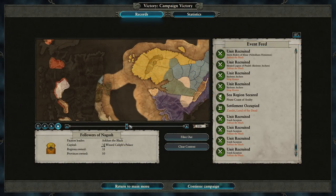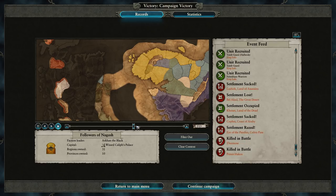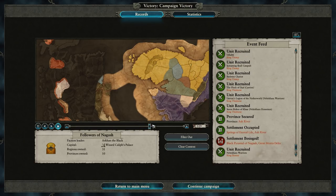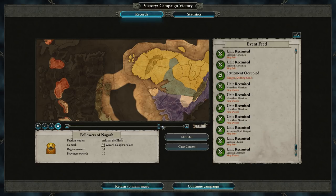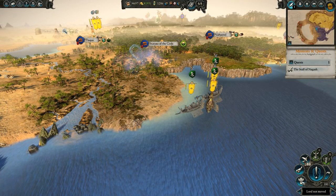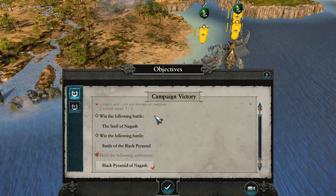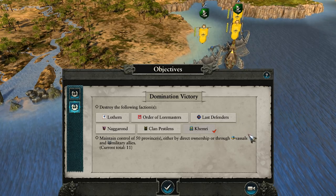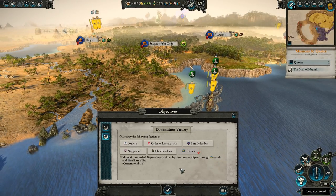You might think the victory conditions are fine, and they are. But because of these conditions, I only fought my immediate neighbours which were minor factions or other Tomb Kings. I never fought any legendary lords, visited other continents, and I won the game only owning 30 regions — a pretty inclusive experience for such an open-ended sandbox. You can still go for the domination victory, which is your traditional kill the major factions and own 50 settlements deal, but you won't progress the story or fight the final battle that way.